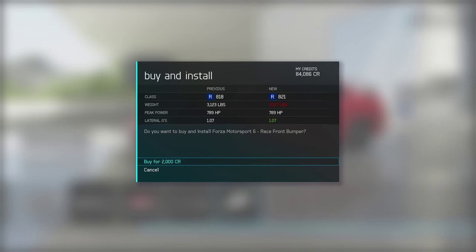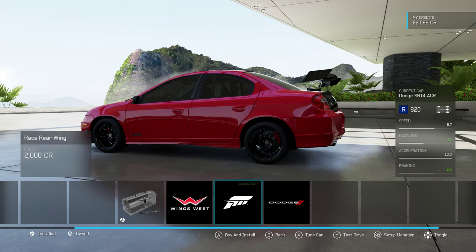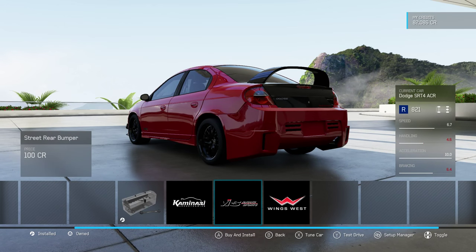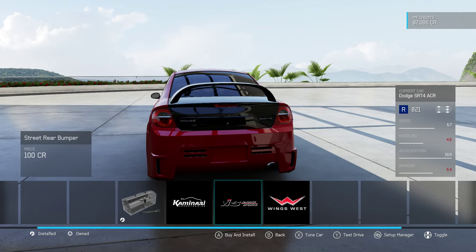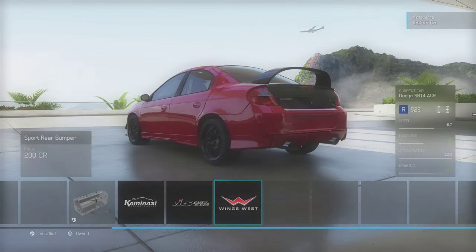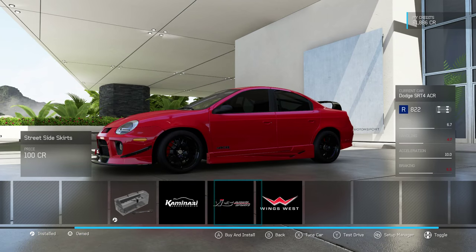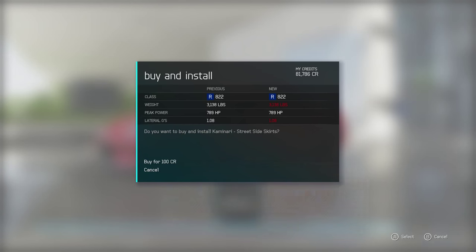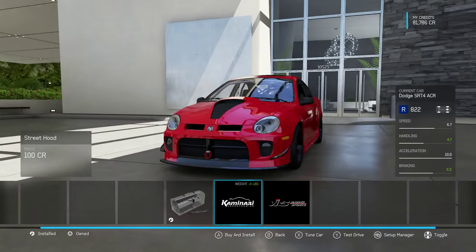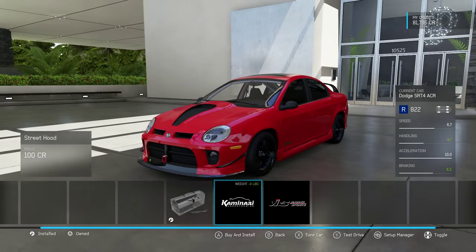I just like the stock one with some little carbon stuff. I like the stock one — all the other ones were too ricey. I don't know, we need something. Let's just do that. It's not too awful. Sounds pretty cool. Oh, I actually like that one. I don't think it's too much — I think it's fine. That's pretty cool.